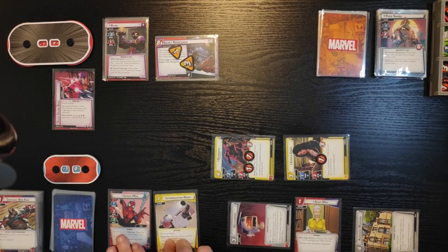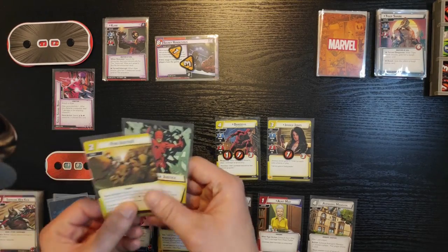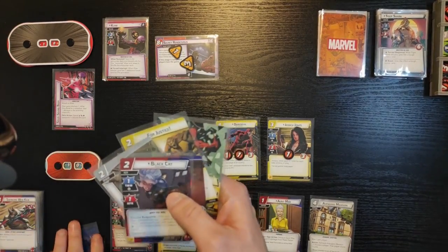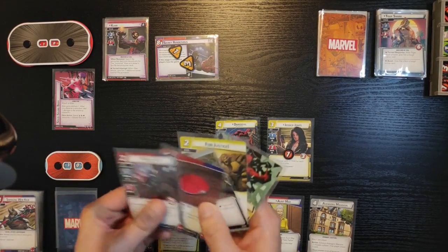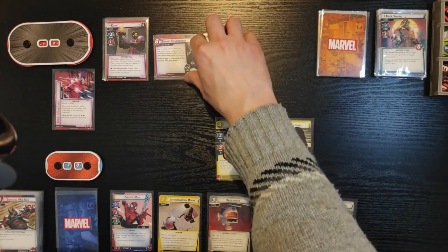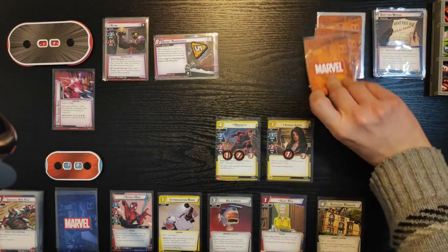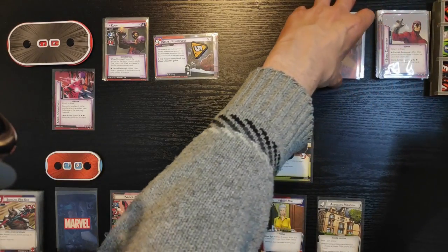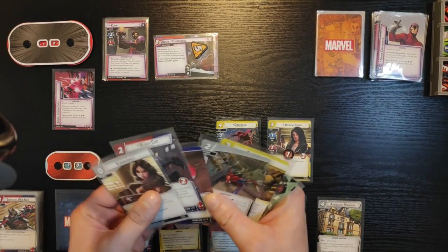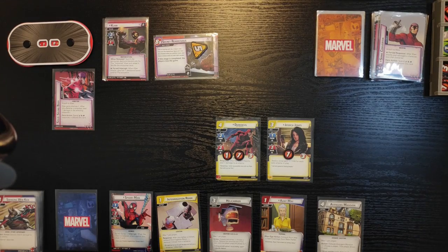I've got Jessica Jones and Daredevil. Five cards: The Power of Justice, For Justice, Tenacity, Spider Tracker, and Black Cat. I've got two cards left in my deck. On his turn, he gets one threat on the main scheme, then he's gonna attack. I'm just gonna take it. He gets plus two and plus three — six damage in total. Spider-Man's ability triggered so I draw a card, and six damage — so I go down to four.